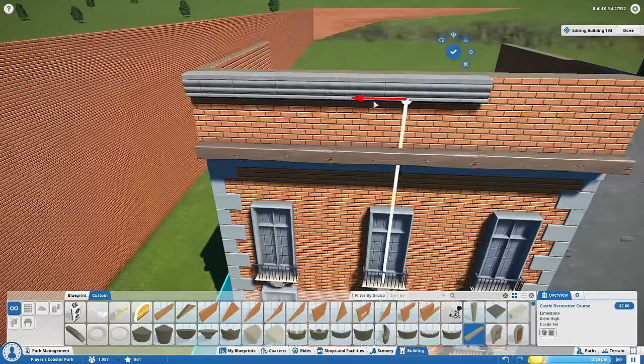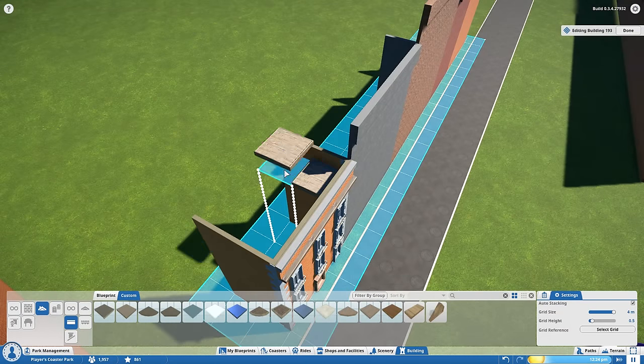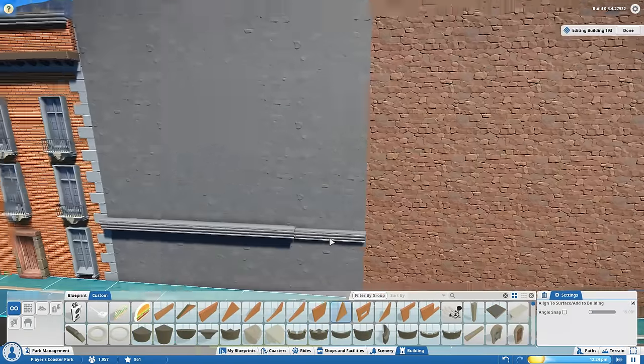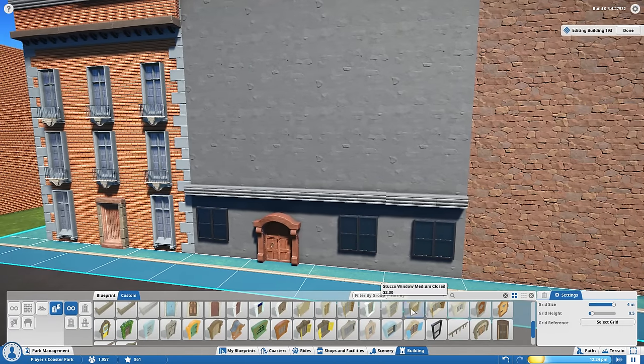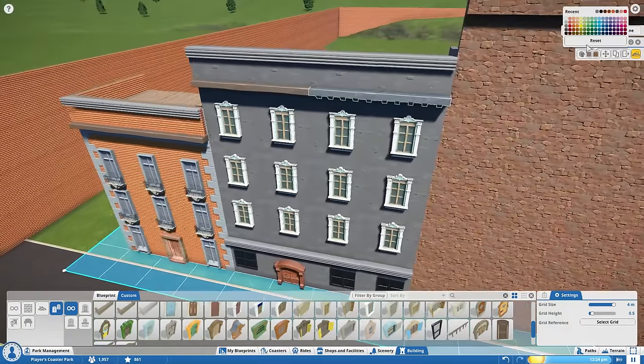Basically I'm just building the facades. I wasn't sure if I was going to build the backs of the buildings since that's all people would see, but we end up filling in the entire building because we put it on both sides. In fact, once they ride the coaster, they will see the back of it because the coaster is located behind this building.